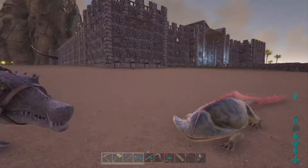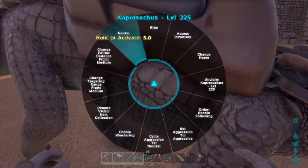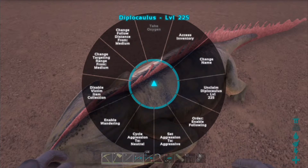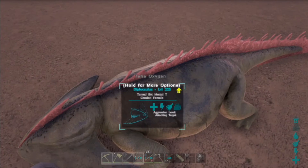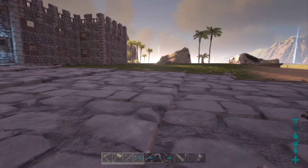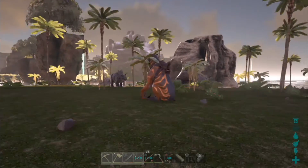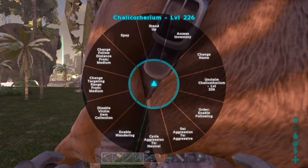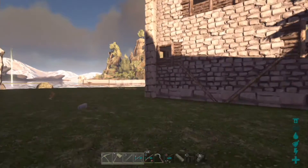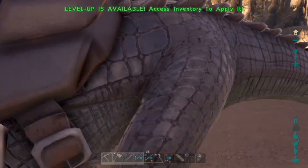The other new feature I forgot to mention — if you hold down and bring up this menu, you've got the neuter option. You can neuter these ones. That one says neuter and this one says something else — don't change names. That's another new feature: you can neuter them so you can't breed them basically.